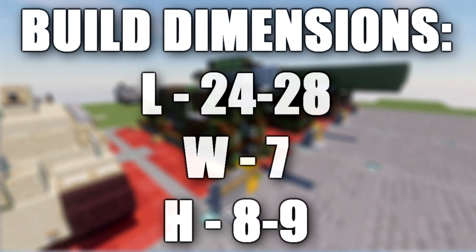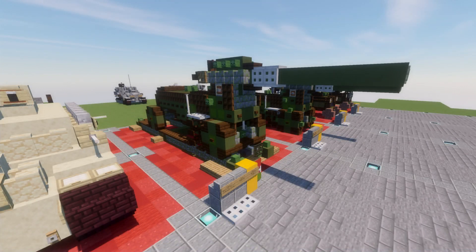In this tutorial we will be going ahead and building the Obice da 305-17. The Obice da 305-17 was an Italian howitzer, sometimes classified as a mortar, used during World War 1.